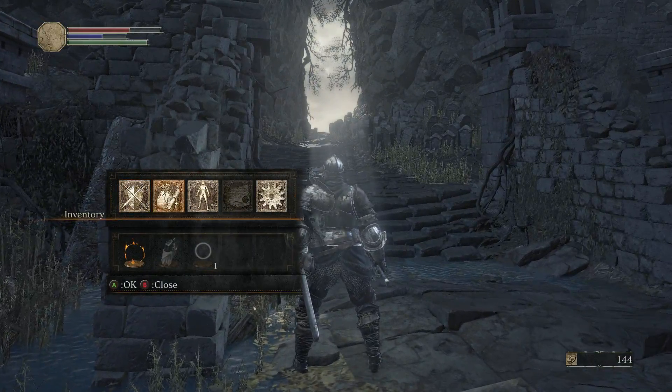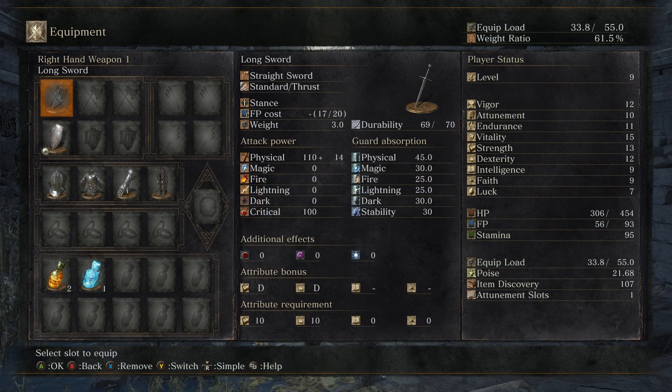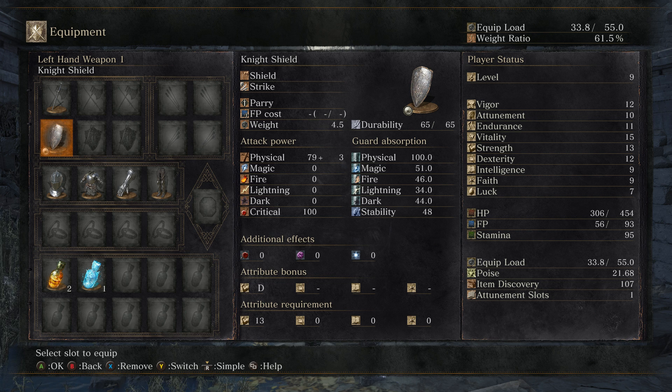I'll show off our starting equipment here as well. The starting equipment: we've got a longsword. You can see its attack power there. Physical is 110 plus 14. Low requirements, low scaling with strength and dex. We have a knight shield which blocks 100% of physical damage. It's actually pretty good. I've seen some equipment later in the game, and I think this is still maybe the best shield that I've picked up so far.